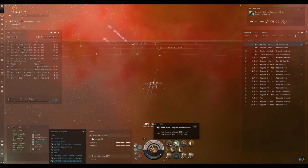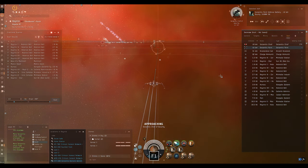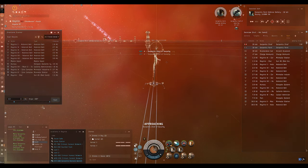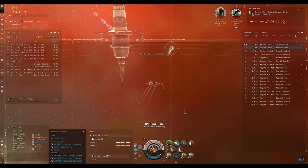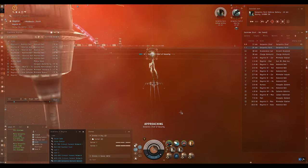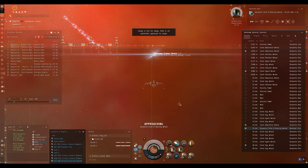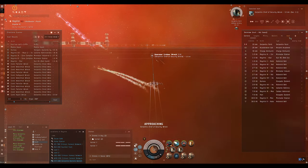We've got one cruiser in this room - the chief of security - so we'll take him down. He could have some loot, which will leave us with just one tower to take down. In this room the tower hasn't been a pest at all, so it wasn't a priority target. In some rooms you want to take down the towers very quickly. The cruiser pops at two-and-a-half times speed.